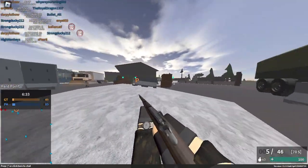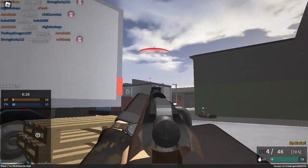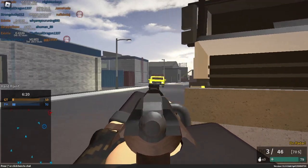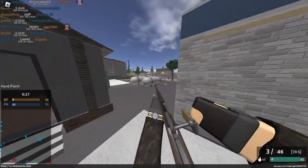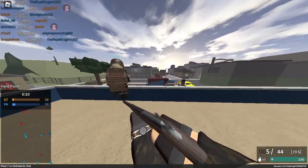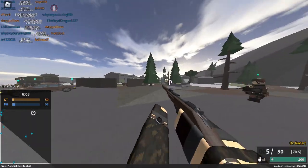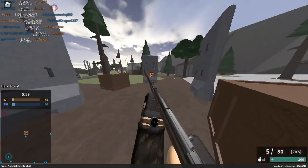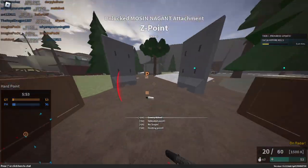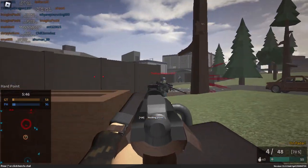I see bullets but I don't see people — they're probably behind this building. He was standing still, are you kidding me? I keep spawning on the far side. Are we even winning? I don't know. I have a challenge for 20 hip fire kills — I'm not doing that with the Mosin, no thank you.